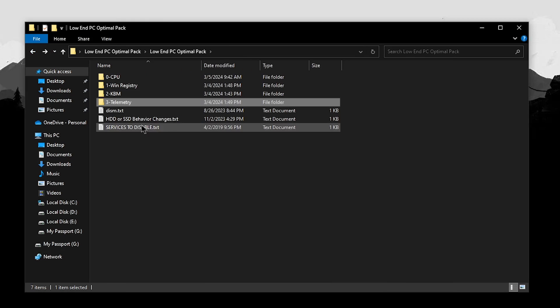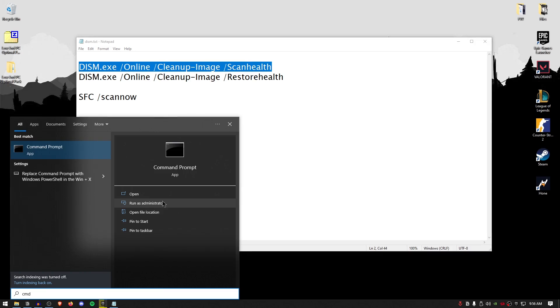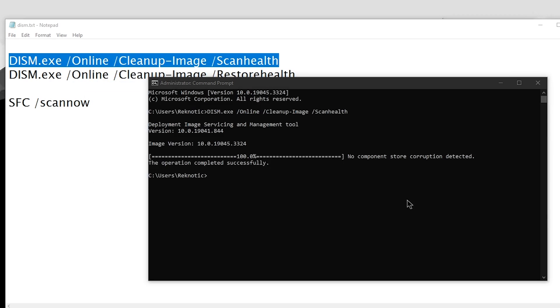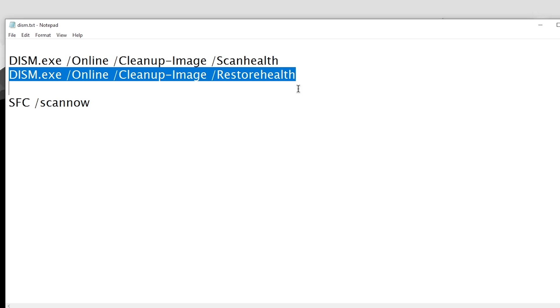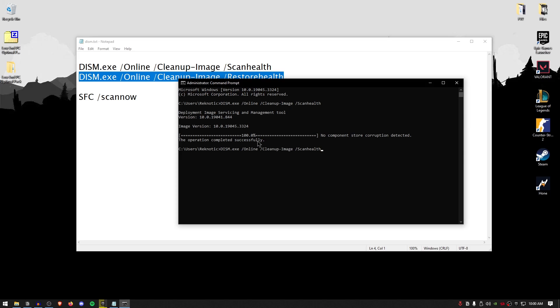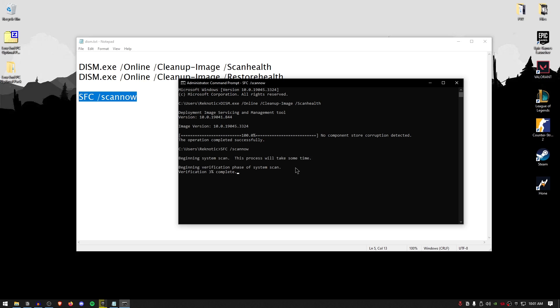Go back into the pack and open disn.txt. These are commands you will use to check your system health and restore it. Open your start menu and search for CMD, then run it as administrator. Copy the first command, paste it into CMD, and press enter. If the scan finds errors, copy the second command, paste it into CMD, and press enter to repair them. If it says the operation was successfully completed and no component store corruption was detected, skip that step. Then copy the SFC /scannow command and paste it into CMD and hit enter. This will verify all system and Windows files, ensuring none are damaged or corrupted, and will automatically repair any that it finds. This can take a long time depending on your system.